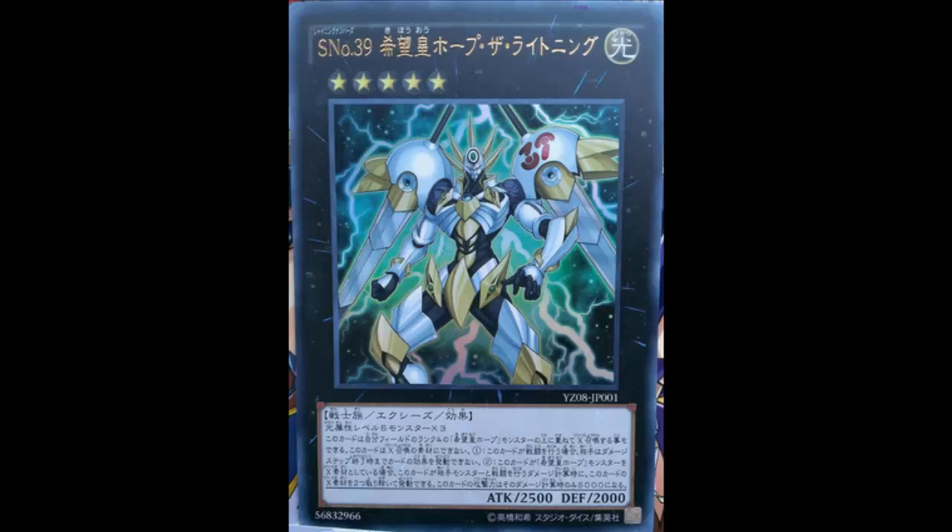He also has another effect, and they changed this one a little bit too. When this card battles an opponent's monster while it has Utopia's Xyz material attached, during damage calculation in either player's turn, you can detach two Xyz materials from this card — once per battle — and this card's ATK becomes 5000 during damage calculation only.